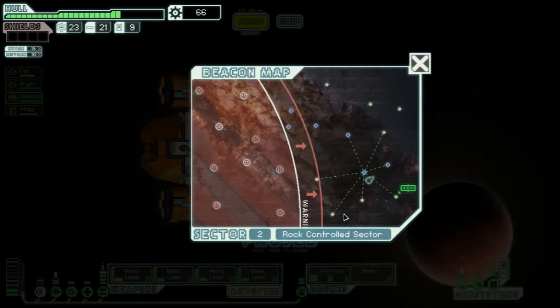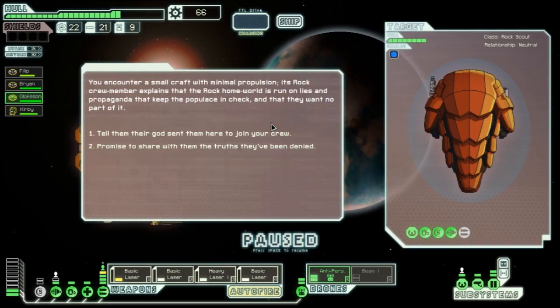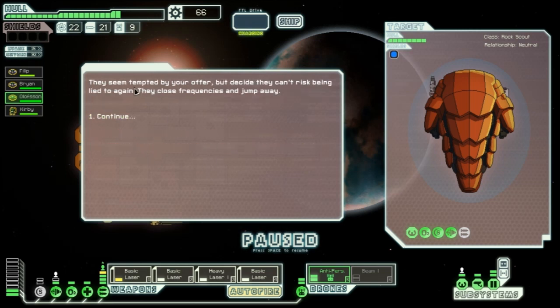We encounter a rock crew member in a small craft who wants to escape the rock homeworld's lies and propaganda. We offer to share the truth they've been denied rather than lying. They seem tempted but decide they can't risk being deceived again and jump away — bummer.